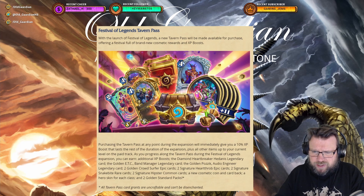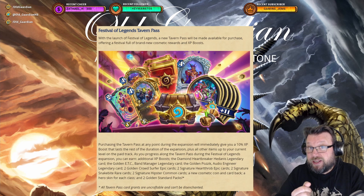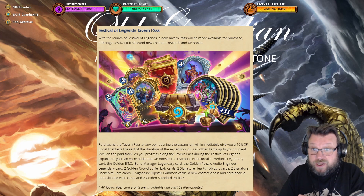As you progress along the tavern pass during the Festival of Legends expansion you can earn additional XP boosts, the Diamond Heartbreaker Hedanis legendary card, the Golden ETC Band Manager legendary card, and the Golden Posick Audio Engineer legendary card. For Heartbreaker Hedanis, you regularly need to get it from packs. If you get it from packs and then buy the tavern pass, once you receive the Diamond version from the tavern pass you get to re-roll the one you got from packs, so no legendaries are lost.